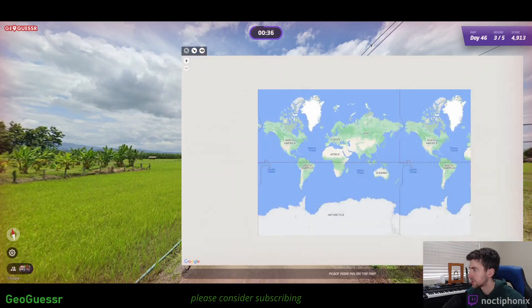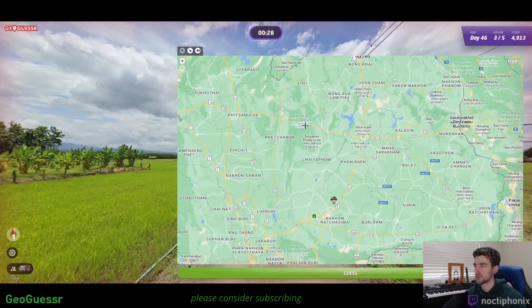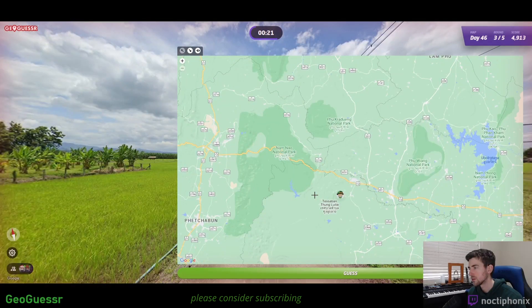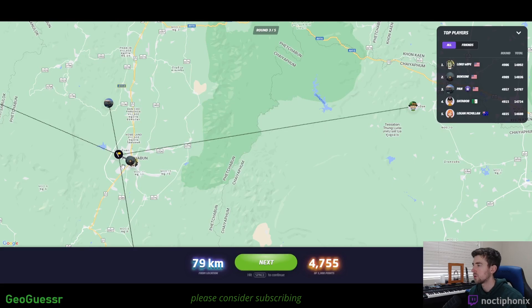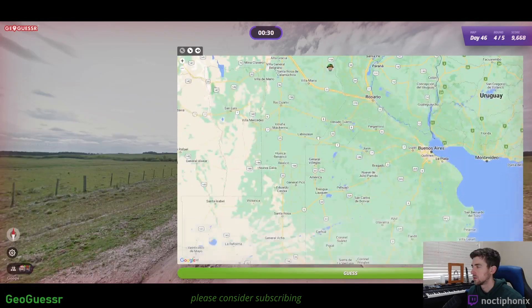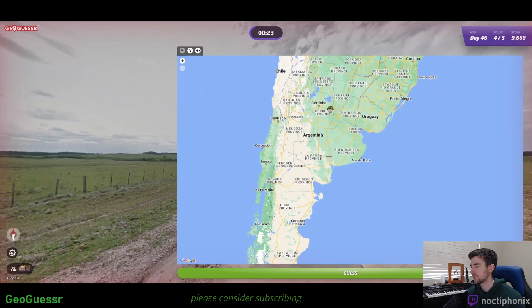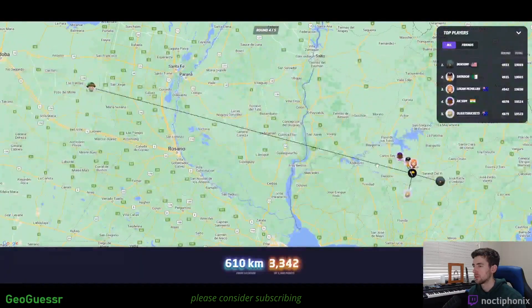All right, we have some Thai poles. It's an easy one. Just guess like... we have a few mountains to the left over there. So maybe like north... there's some mountains up there. Somewhere around there. To the west is what I meant to say. Argentina, I believe. Doesn't feel super dry. We do have that white sandy soil, so it might be a little bit further south. Go right about there. It's Uruguay.